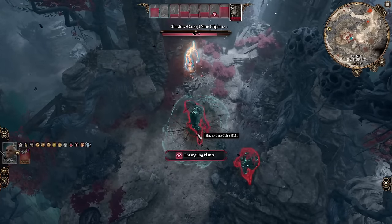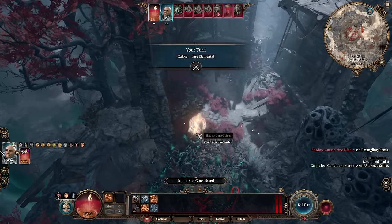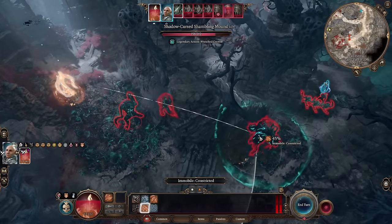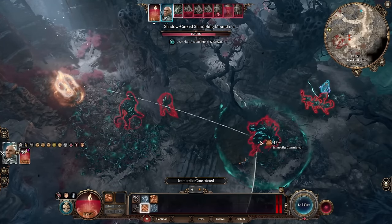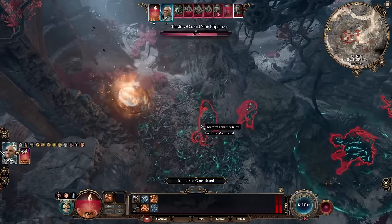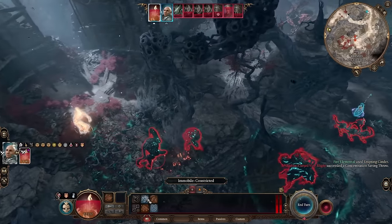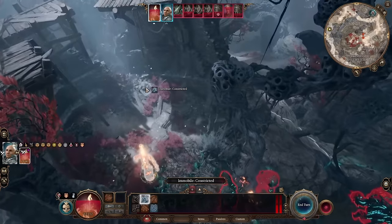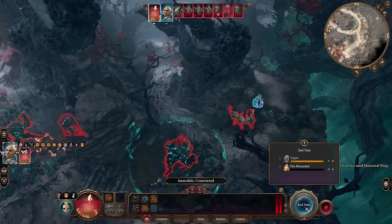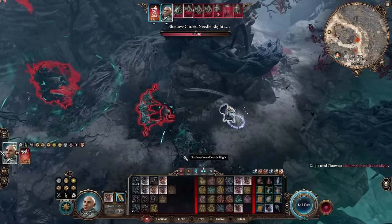These vine blight creatures create vines — difficult terrain which can restrain you at the end of their turns. They can entangle you with their attacks and also when you hit them. The fire elemental throws a fireball that creates a fiery surface, and on normal vines that burns them up, but it doesn't burn up these shadow cursed vines. The fire elemental is just acting as a distraction, keeping those other two guys from chasing me.